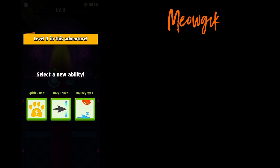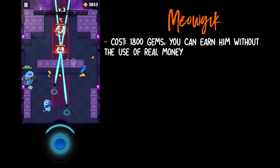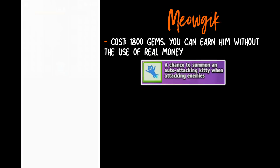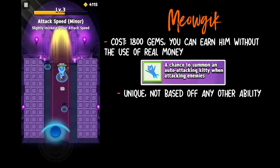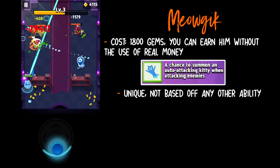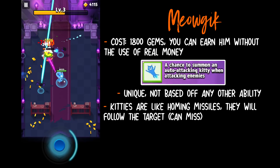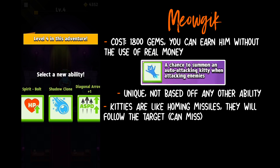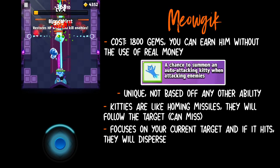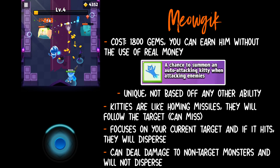First, everything you need to know about Meowgic. Meowgic costs 1800 gems, making him a free hero — meaning you don't have to spend real money. Meowgic's special ability, Meow Spirit, is unique and not based on any other ability in Archer Hero. Similar to the Sword Strike abilities, but not based on it. Meowgic has a chance of summoning an auto-attacking kitty when attacking enemies. These kitties are like homing missiles — they will try their best to follow the target, though sometimes they can miss. The cats focus on one target, and if they hit, they disperse. If there's no target or there are monsters in the way, the cat can deal damage to all monsters in its path and not disperse.